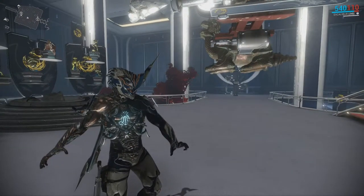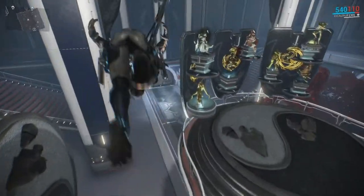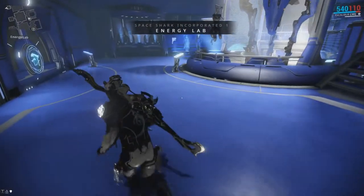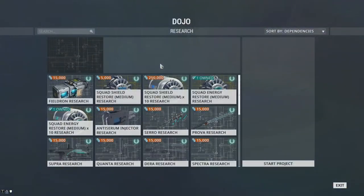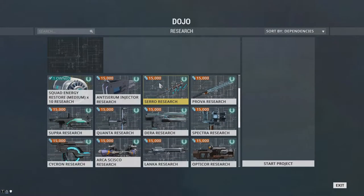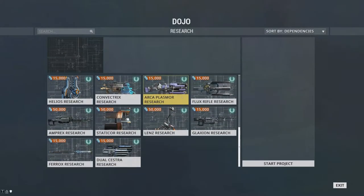Inside the dojo, you have access to several rooms. In particular, the research labs. These labs are where you can donate resources to ongoing research and where you can purchase blueprints that have already been researched.